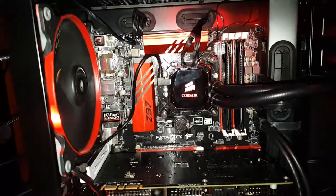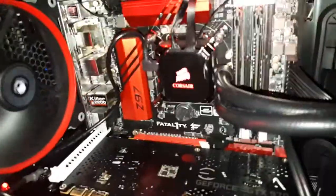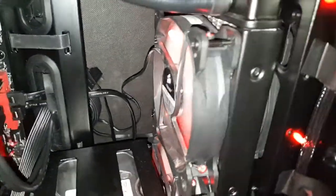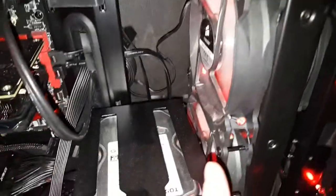This is a Fractal Define R5 case. I have a Core i7 4790K right under here. This is a Corsair H100i cooler. At the front I got the stock fans in there and AF120s here doing push-pull.